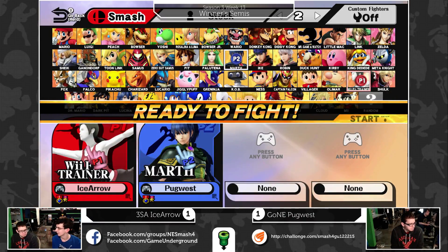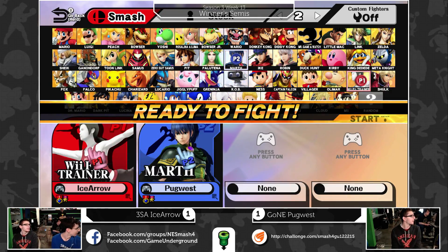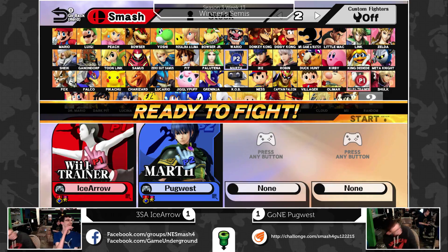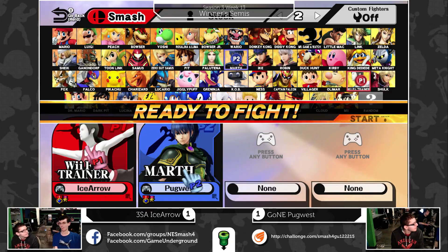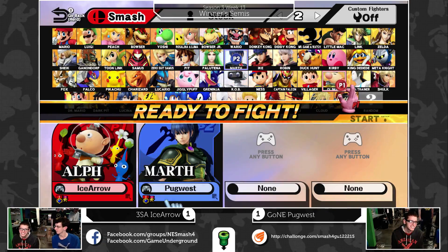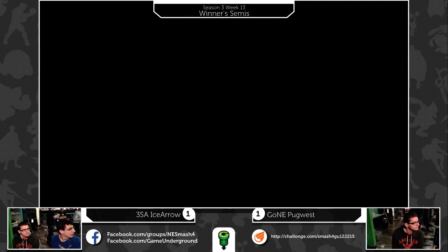Think he's gonna bring out Greninja? Greninja would be a wise choice - he has a pretty decent time against Marth in neutral mainly because he can contest with jab and Marth really can't do anything but shield grab. At a faraway distance he has shurikens to force Marth to approach. Sarah, just go Greninja - it's just boring to commentate otherwise.